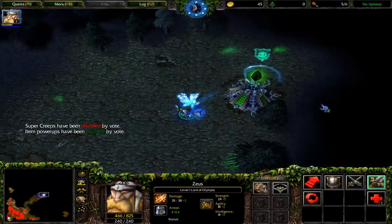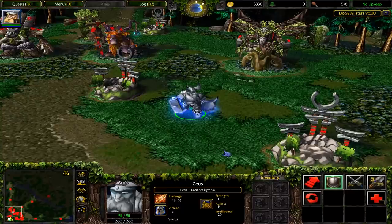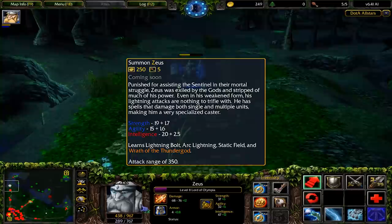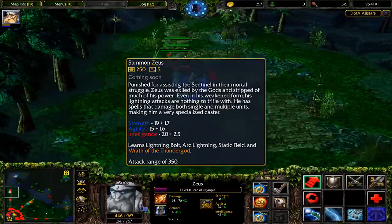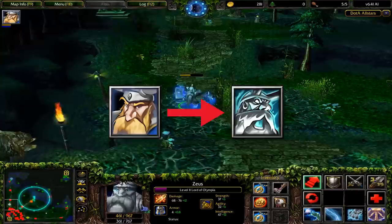In 5.55, this was updated to more accurately say 'short-range spellcasting hero, adept at damaging multiple enemies with his spells.' In 6.00, Zeus's model was changed to Muradin under the effects of the Avatar spell — pretty much just whited out, looking more like a celestial figure than before. He also received new lore: punished for assisting the Sentinel in their mortal struggle, Zeus was exiled by the gods and stripped of much of his power. Even in his weakened form, his lightning attacks are nothing to trifle with. On a minor note, 6.41 updated Zeus's icon to the Avatar icon rather than keeping the Muradin one — just a small touch that kept the game's theming more consistent.